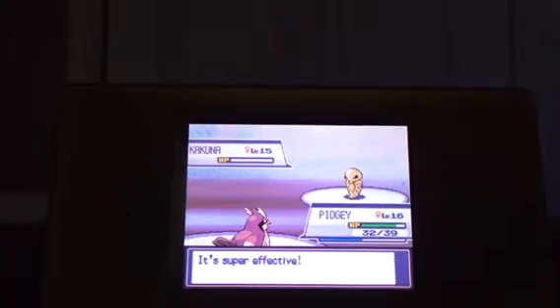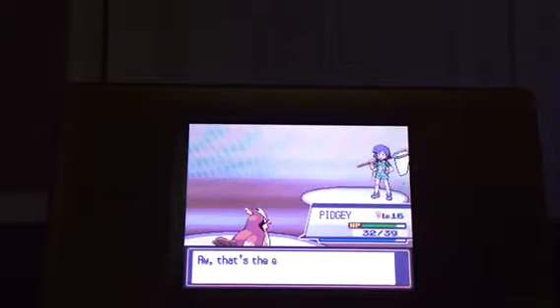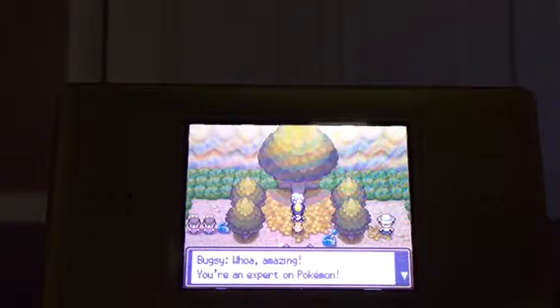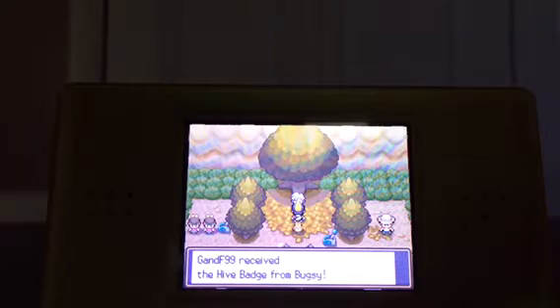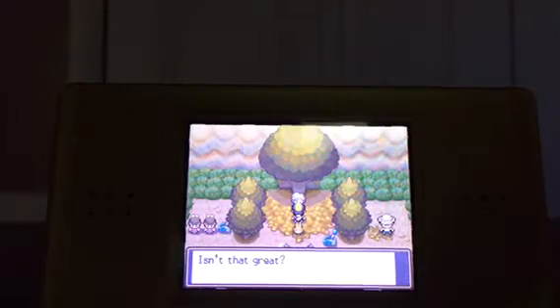Yes! I won! Our second gym leader beaten! Bugsy says: 'Wow, amazing — you're an expert on Pokemon. My research isn't complete yet. You win, take this badge.' I received the Hive Badge from Bugsy. The Hive Badge makes Pokemon up to level 30 obey you, even traded ones, and Pokemon can use Cut outside of battle. She also gave me TM89, which contains U-Turn — it lets your Pokemon attack and then switch with the next Pokemon in your party.